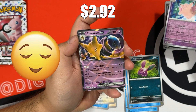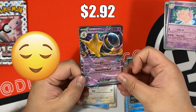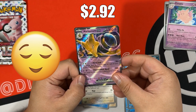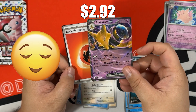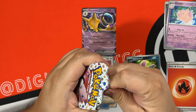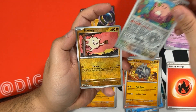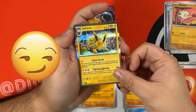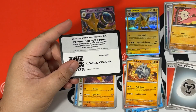Clefable is our second reverse - Alakazam EX, let's go! I will take it, I need more copies of this card for the deck that I want to make, and then the code card. I'm glad we got a hit, but can we get something spicy? Chansey is our first reverse, Mankey is our second reverse, and Jolteon is our rare, and then the code card.